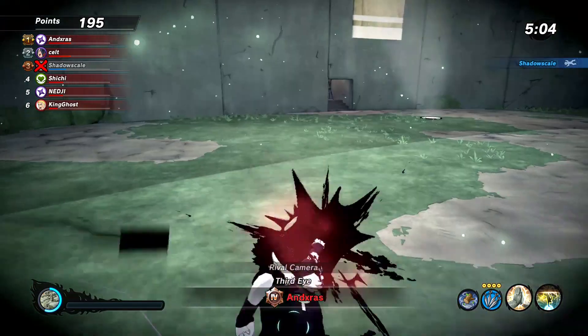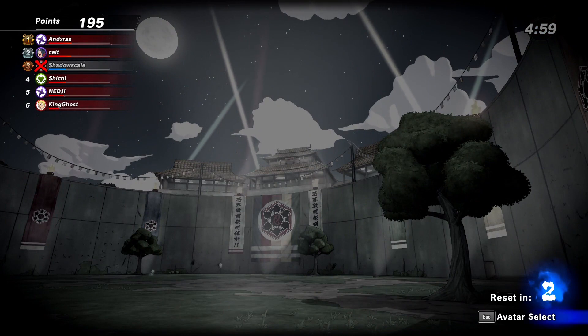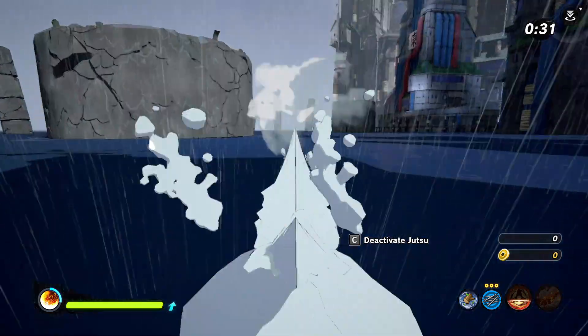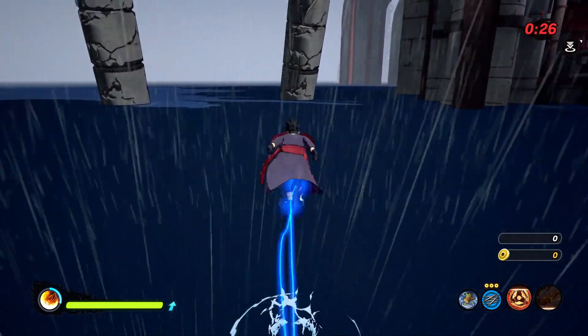Next we're going to do the Hiding in Ash jutsu with the Kamui. Kamui is one of the best jutsus because you're invincible and it also greatly increases your speed. This was about 9.9 seconds - almost exactly the same as the Hiding in Ash and Chidori, so not too much of a difference.